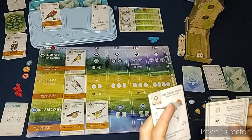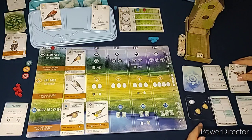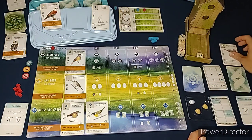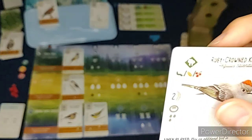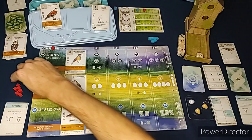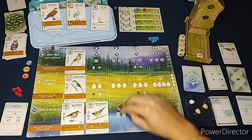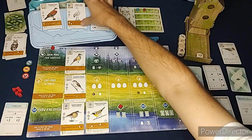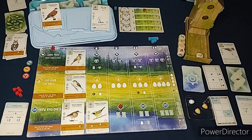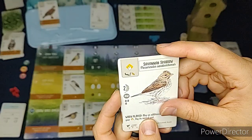The Automa's bonus card is birds with wingspans 30 centimeters or less. We add a blue cube to the round three tracker. Only one bird from the tray matches, so we put those face-up ones on top. The point value on that card is two - if there were more you'd compare and keep the highest. Then we replenish the bird tray and it's our turn. I'm going to draw bird cards - I'll take two cards including the Sandhill Crane.